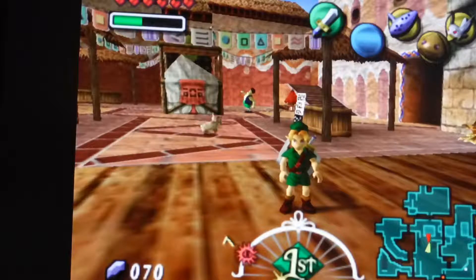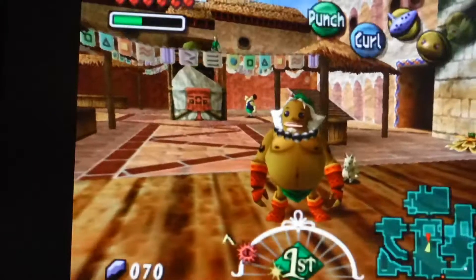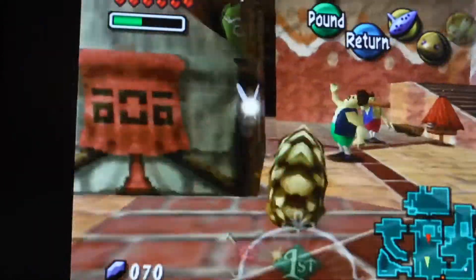Now, for the Bunny Hood, you're going to need to be able to be a Goron. And you're also going to need this mask — the Brevin's Mask — and you're also going to have to have a powder keg to get into Romani's Ranch.